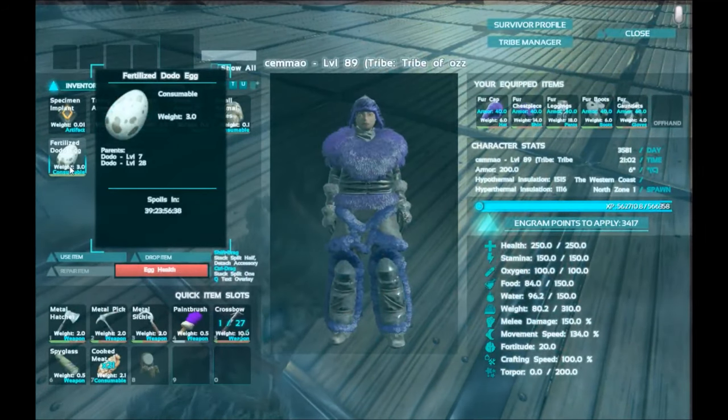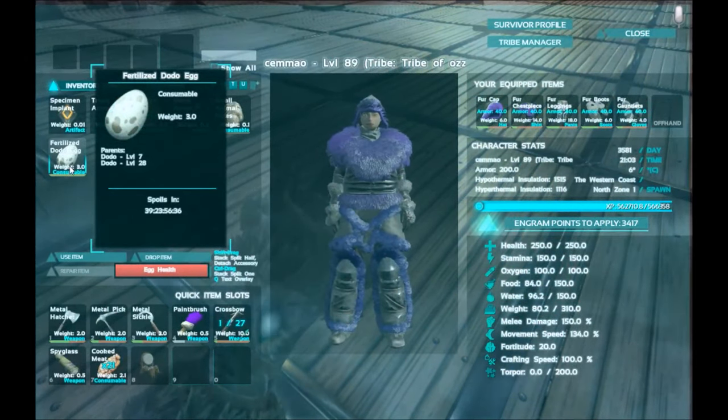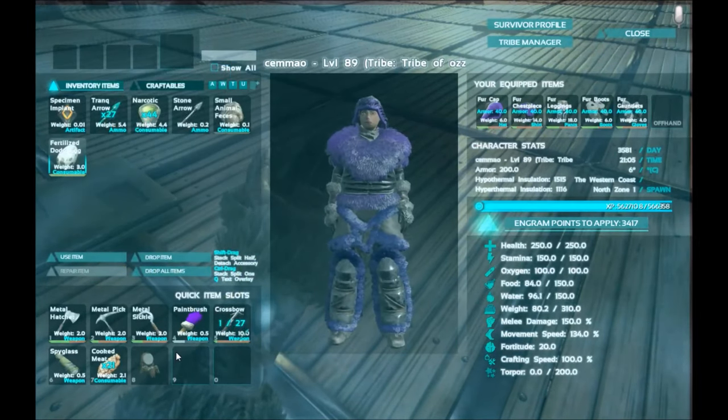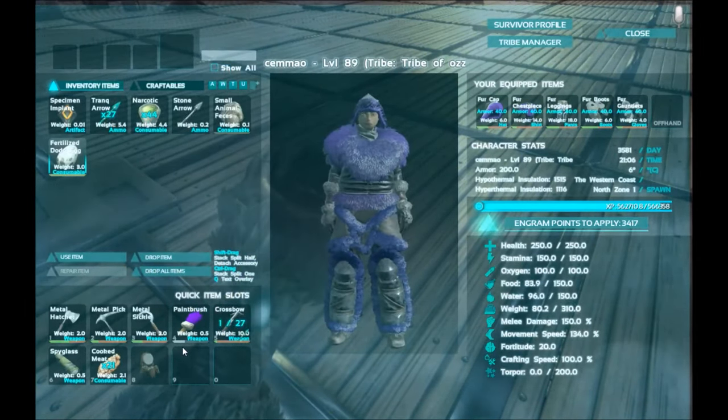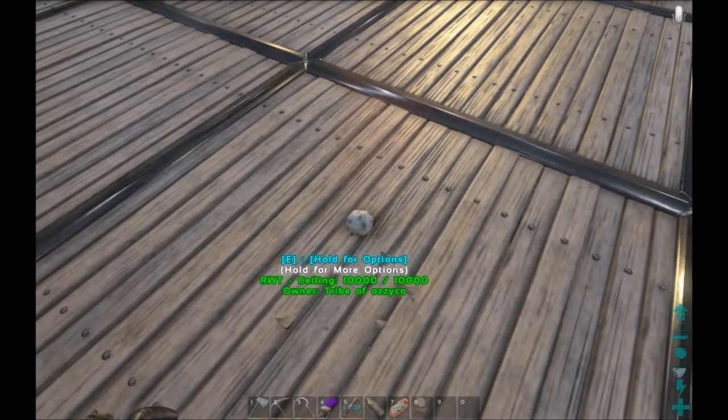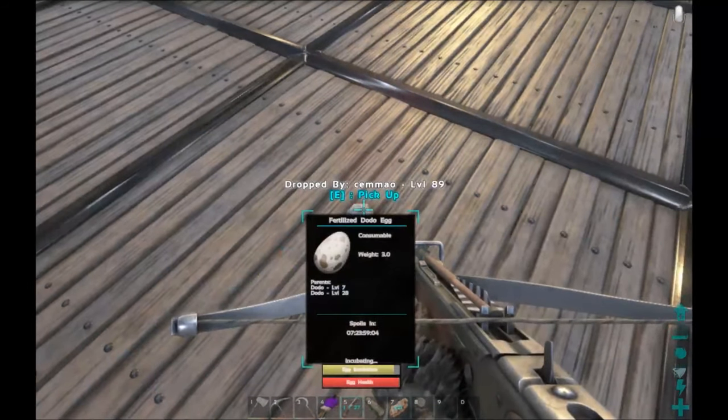When you're dropping an egg, drop it from here — never put it in your hot bar, because if you put it in your hot bar you are going to eat it. So this is incubating now. What I found is quite handy is having a crossbow so you've got the egg incubation in yellow and the egg health in red.